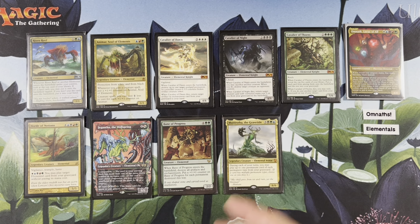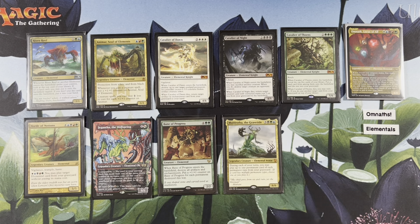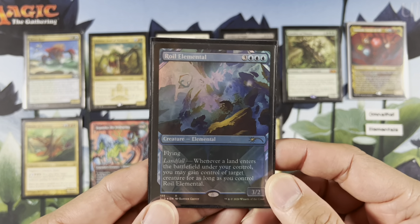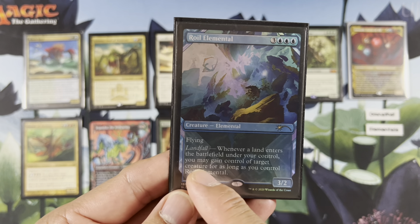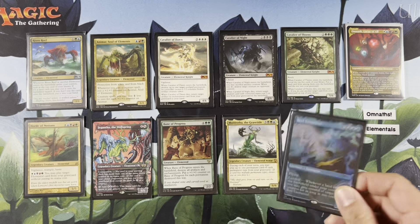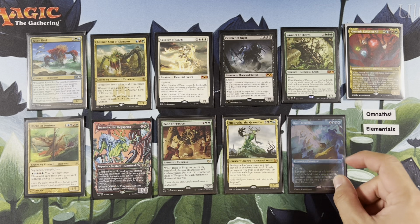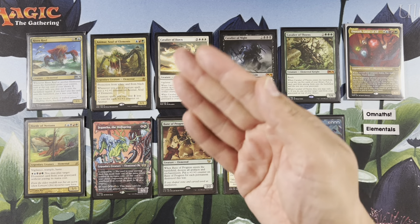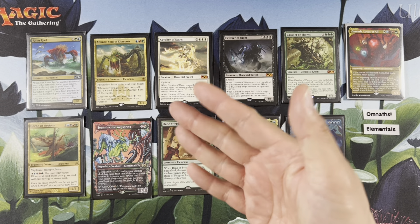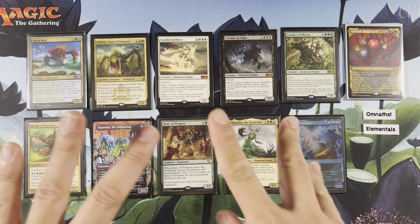Royal Elemental — if you didn't like our triple white, triple black, triple green, here is triple blue. Flying, landfall. When you do a landfall, you gain control of target creature for as long as you control Royal Elemental. It's a very expensive six-mana 3/2, but with Omnath you can add the triple blue. So the idea is when Omnath hits the board, you put your opponents on notice, because you look at the card and wonder: am I going to get three free mana?